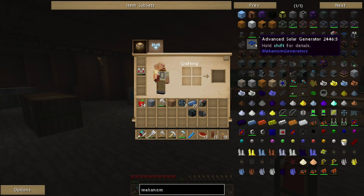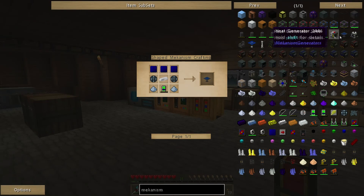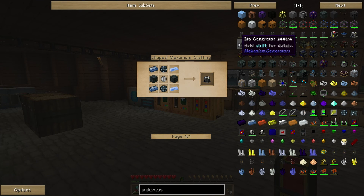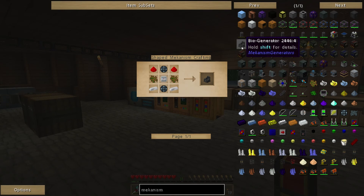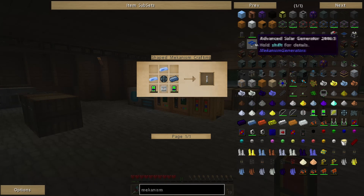So if we just type in Mekanism, we can find the generators. You've got the solar generator which is the basic solar panel, the basic heat generator where you can chuck some coal in or place it next to lava like the old thermopiles from RedPower back in the day. Then there's hydrogen generators — not sure how you generate the hydrogen — a bio generator where you can chuck in biomaterials to burn and generate power, the advanced solar panel which we'll probably try and make today, and the wind turbine.